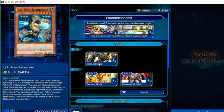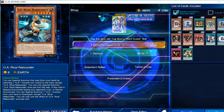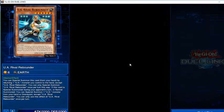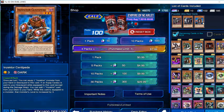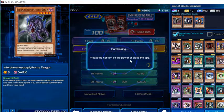There's not a lot of things I want here. There's an item available now, but it costs real life money. Empire of Scarlettes — we're gonna make the best deck possible. Interplanetary purpley thorny dragon: if a monster you control is destroyed by battle or card effects, you can special summon this card. I want him. Ten packs, 500 gems — that's how we start episodes. We spend 500 to start.